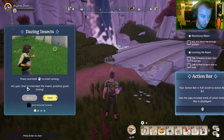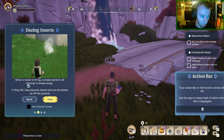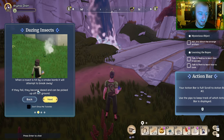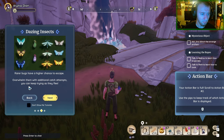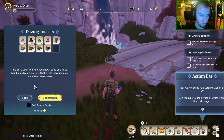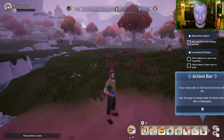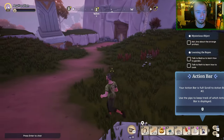There's also a bug-catching mechanic. Press and hold to start aiming — arc your shot to intercept the insect. When an insect is hit by a smoke bomb it will attempt to break away. If they fail, they become dazed and can be picked up off the ground. Where bugs have a higher chance to escape, overwhelm them with additional catch attempts. Increase your skills to unlock new types of smoke bombs and more powerful builds. It's kind of like its own catch system — kind of like how Pokémon works.